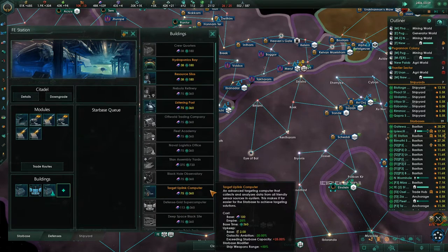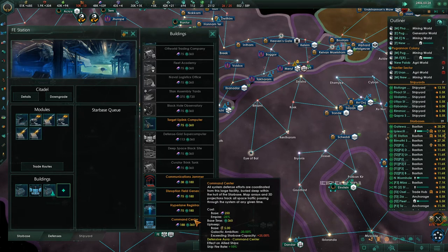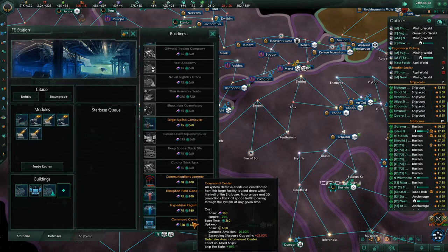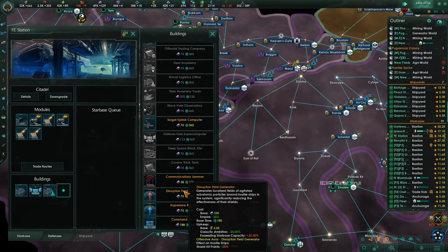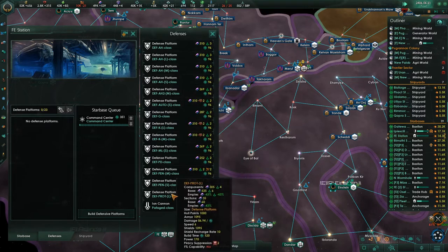Fallen Empire Station. Now all I need — the command center gives you exceeding star base capacity plus 25%. Ship fire rate plus 10%, Empire minus 25% cost. Shield hit points minus 20% — that's something I always like to get. Command center — track all space traffic passing through the system at any given time. That's interesting — I'm going to choose that one and see what kind of impact that has. Now let's go get our defenses.